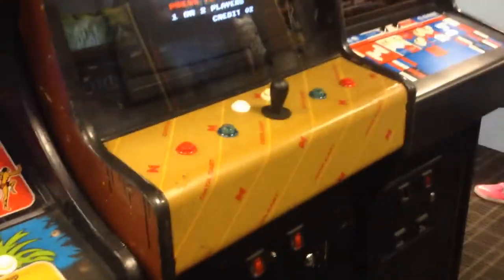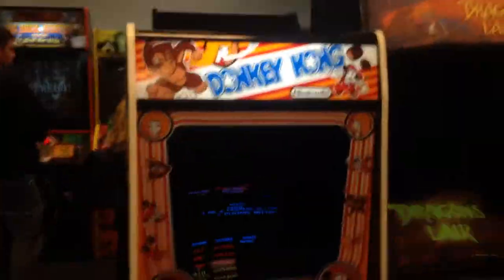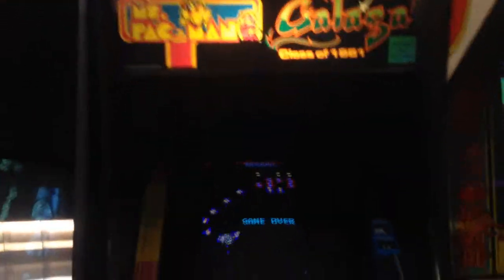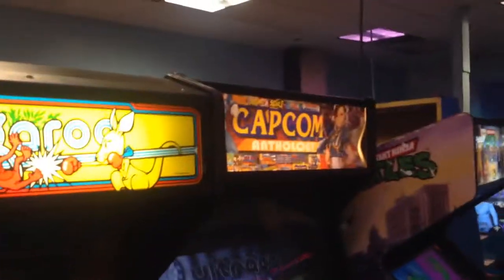Kid Nicky — this one's in some kind of Williams cabinet. I don't remember if I figured out what it was or not; maybe Bubbles on one joystick. Asteroids. Donkey Kong. Dragon's Lair — this is using a Merlin board so it doesn't have a laser disc player, it's much more reliable. This is Pac-Man Galaga. Kangaroo. And this one's a Capcom Anthology.